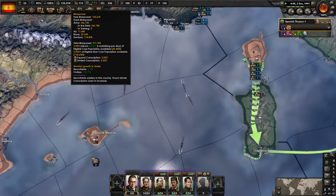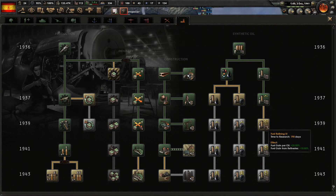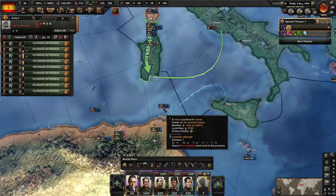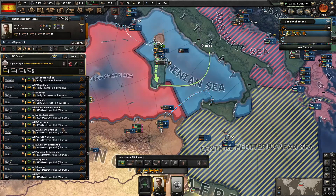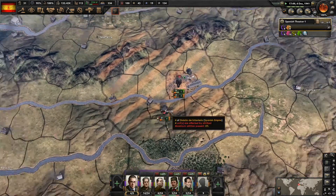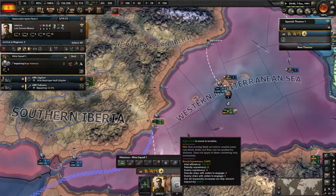Our manpower's going up at 2.12% mobilizing a day. We're still mobilizing some guys. Fuel gain from oil and refineries — let's keep going down this path. It's December 1941. What if Italy declared war on December 7th, 1941? That'd be something. Look at the naval experience we're getting — excellent. We'll need that to build up a better thing here.